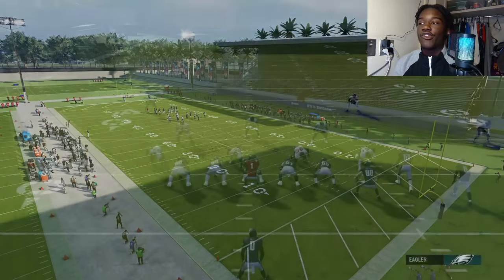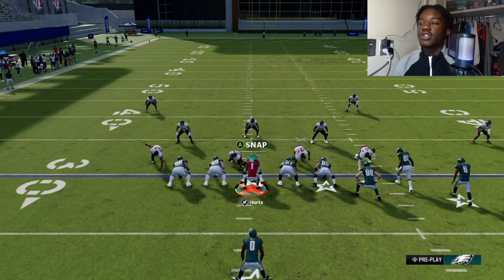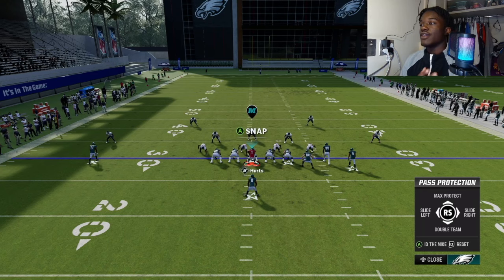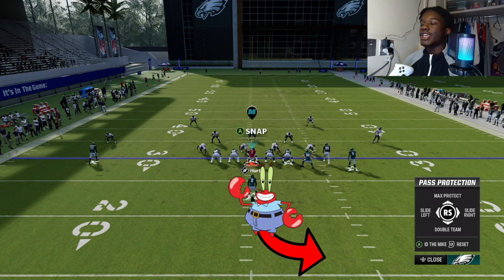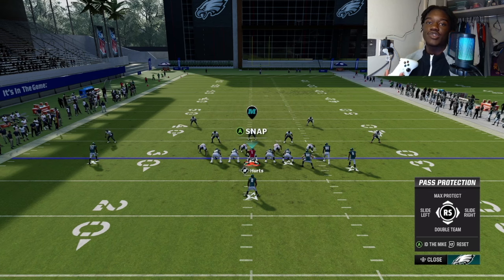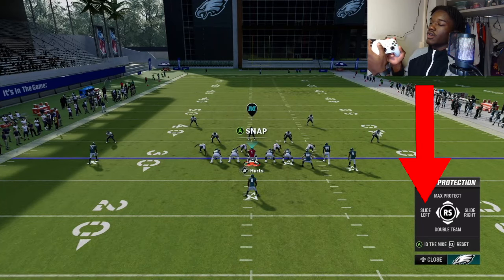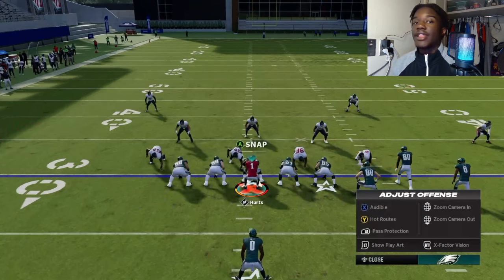Go into a random 4-3 defense. Click the right stick to pull up pass protection. You need to slide to the opposite direction you're rolling out to. If you have a right-handed QB, slide protect left because you're rolling right. Tua is left-handed, so slide protect right. Click LB or L1 on PlayStation, then slide the right stick left.